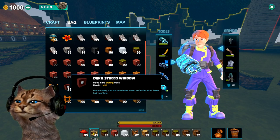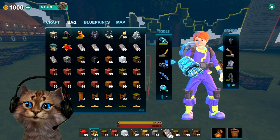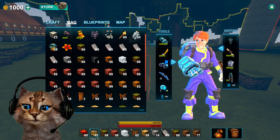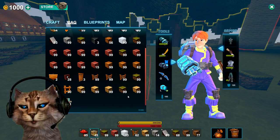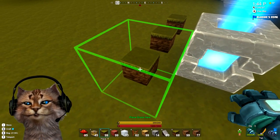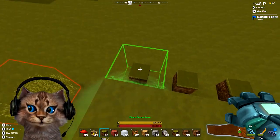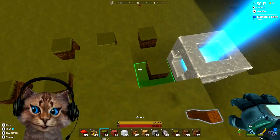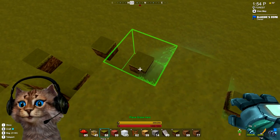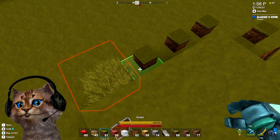We won't need those for a little bit. There we go — some roofing. So essentially I guess we just place the blocks it tells you to. We'll fill in all the foundation first and start with that, then work our way up.